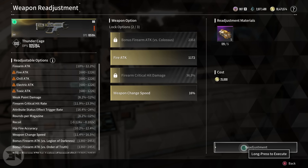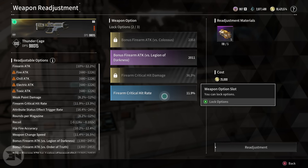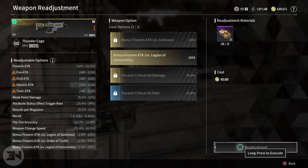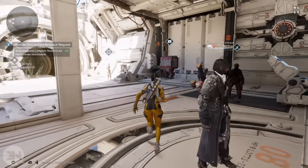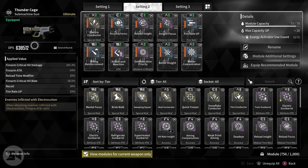I almost re-rolled everything then — that would have been hilarious. Firearm critical hit rate — I could lock that. Yeah, that's probably worth locking. Now I just need firearm attack. I'm begging you, please just give me firearm attack. I haven't seen it once this entire time, which is utter insanity. Firearm attack — finally! I'm going to have to take that as it is and see what kind of damage we now do. I'm assuming it's around 638,000. I will absolutely take it.